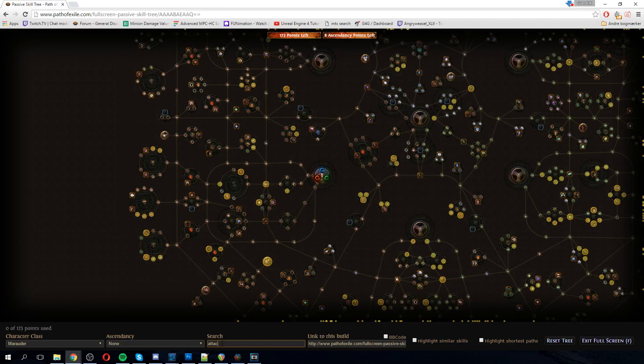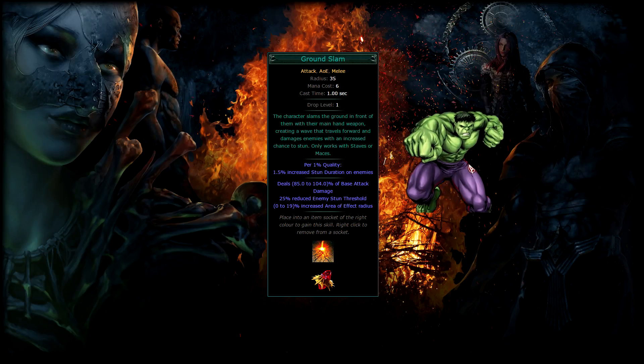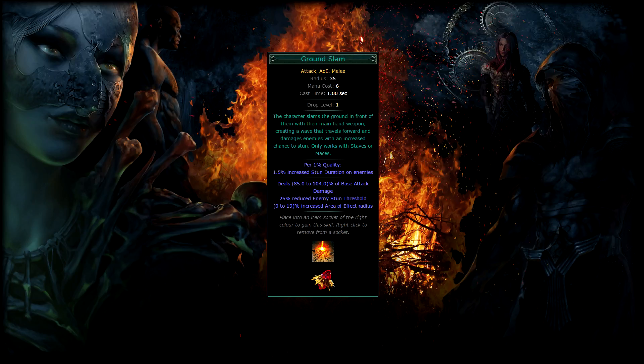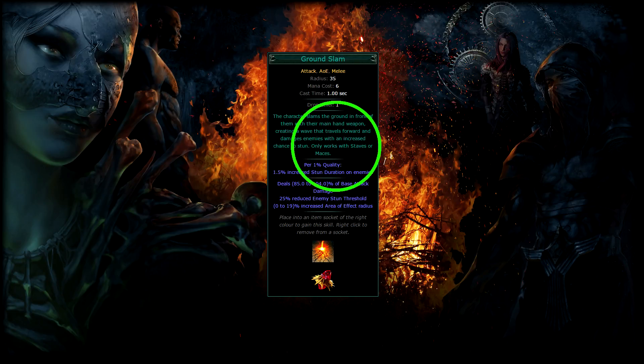Each tag can be searched for in the tree, so you can easily pin down which way you want to plan your build. An attack tag signifies the use of a melee or ranged weapon, or in one case unarmed — those nodes will not work for spells. AOE stands for Area of Effect; these nodes can be used for all skills that have the AOE tag. Melee signifies that this is a skill used for melee, so you can only use melee weapons with it. Ground Slam, as we use in this example, can only be used with staves and mauls.